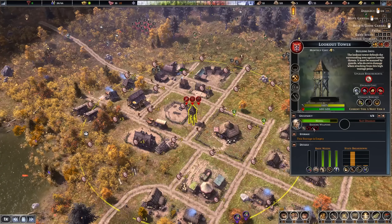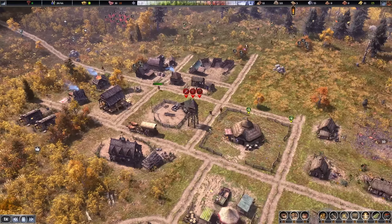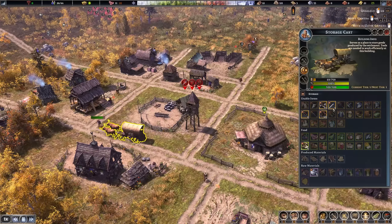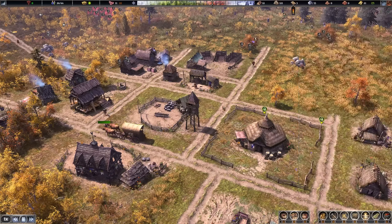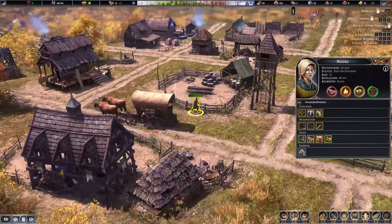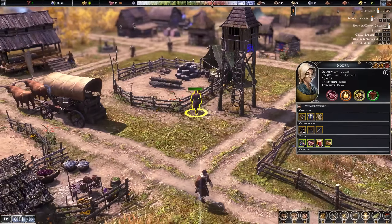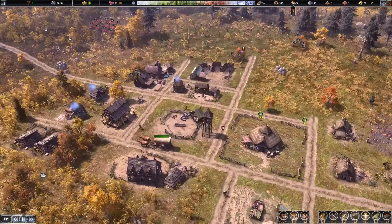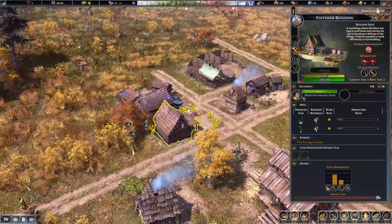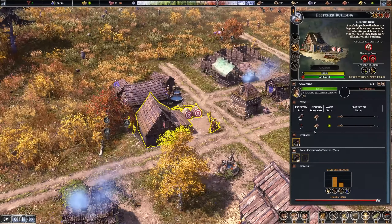Nodra is working the lookout tower and getting equipped with bows and arrows right away. We don't have swords made yet, but we do have three starting swords, so she can actually be fully equipped. She is now ready — a warrior! The fletcher is also working, producing bows and arrows from logs.